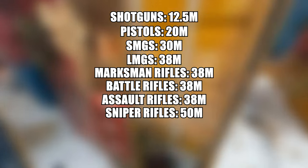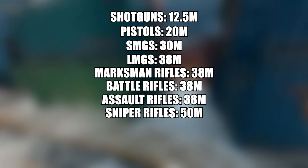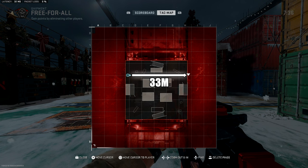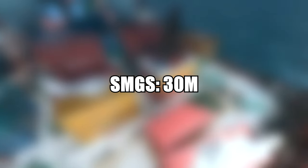You need to get a kill at or above that range for it to count as a long shot. When we look at Shipment, because of the containers in the middle you can only shoot from side to side. Shipment is a square map and each side is only 33 meters long, so even standing at the very back wall with your enemy at the opposite wall, you won't be able to complete long shots for LMGs, marksman rifles, battle rifles, or sniper rifles — those are all out.